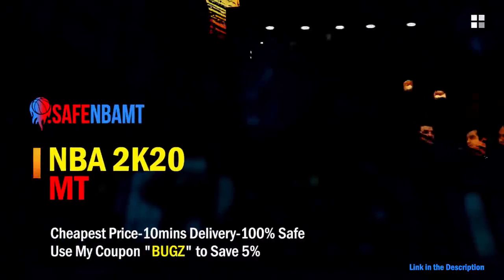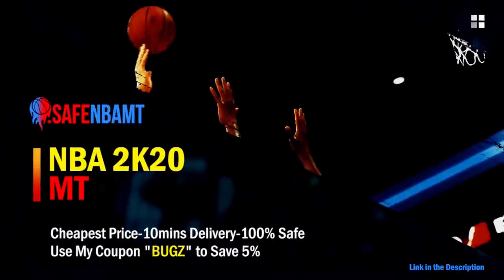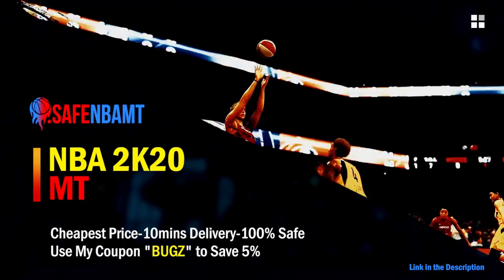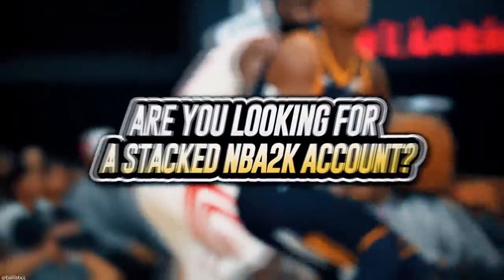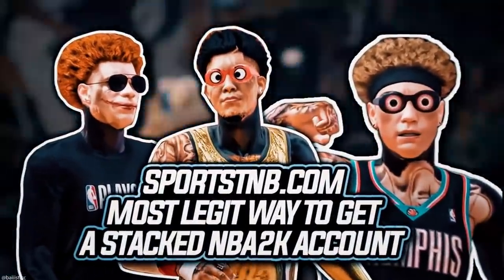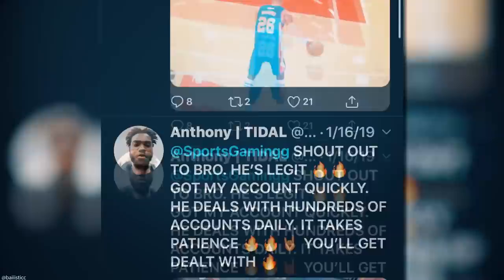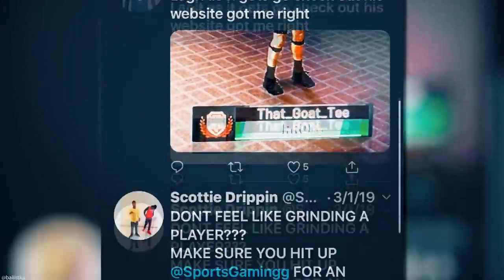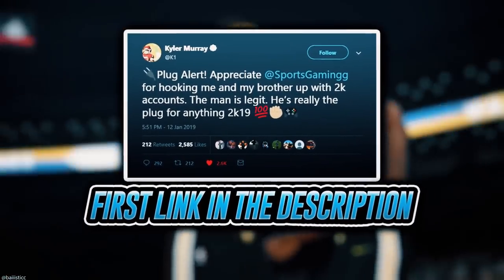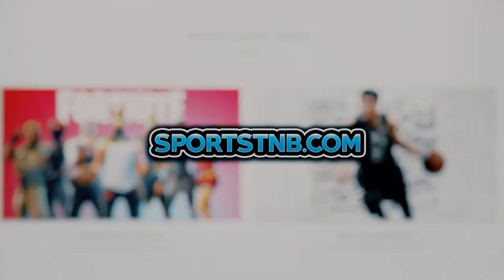What's good guys — if you want cheap, fast, and reliable NBA 2K20 MyTeam coins, head on over to nbasafe.com and use code 'bugs' for five percent off at checkout. If you're looking to buy a stacked NBA 2K account with max badges and more, visit sportstmb.com — he has been in the community for years and has hundreds of reviews. Click the first link in the description to get your account today.